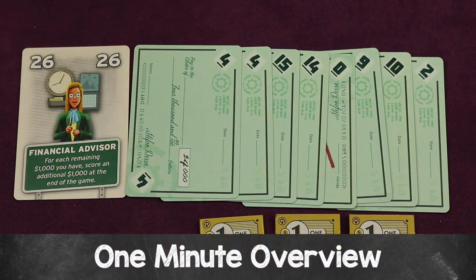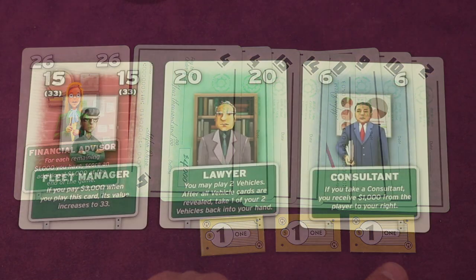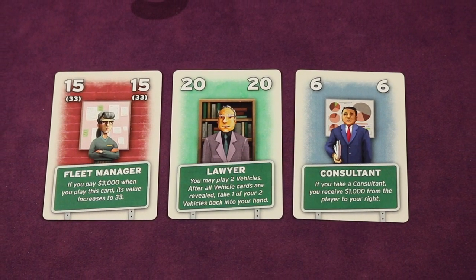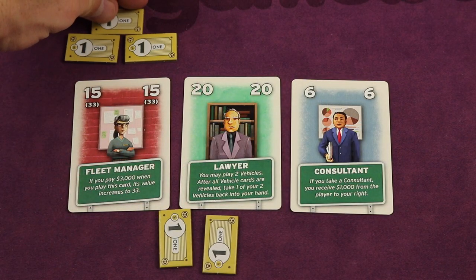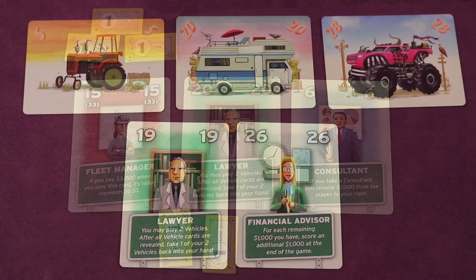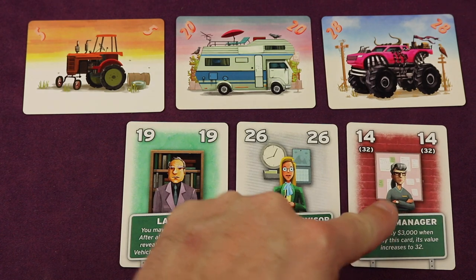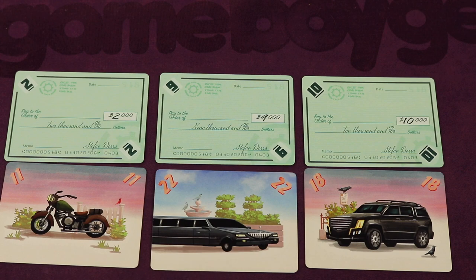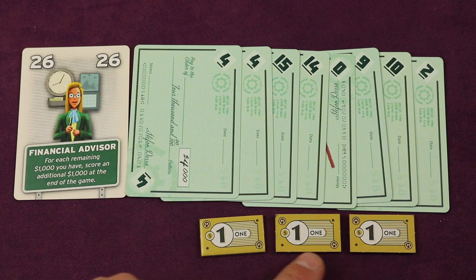For Sale Autorama is a three to six player auction game where you're trying to buy and sell cars and have the most money in the end. This is a re-themed version of For Sale with a brand new phase where you'll be hiring advisors. First you'll be bidding on advisors with different abilities and values, then playing those advisors in turn order to get the most valuable vehicles, then playing those vehicles simultaneously against opponents to win the highest valued checks. In the end you're trying to have the most money from checks, leftover money from bids, and advisors help.